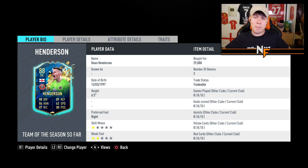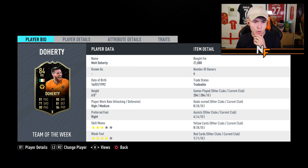Our goalkeeper of choice is Dean Henderson, who has been on loan to Sheffield United but is returning to Manchester United this season. He hasn't actually played a game for United's first team, so technically a new transfer. He's committed to a six-year deal, so it'll be interesting to see what he's like — but technically a new transfer, so we've gone for him in goal.